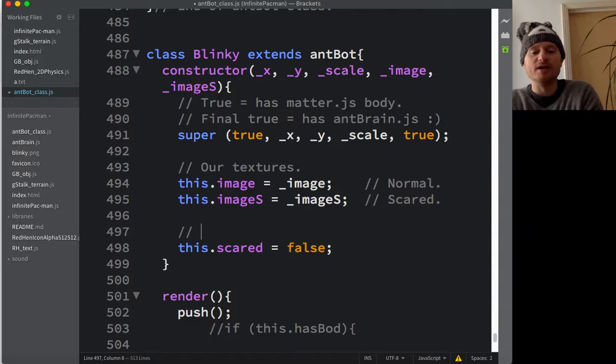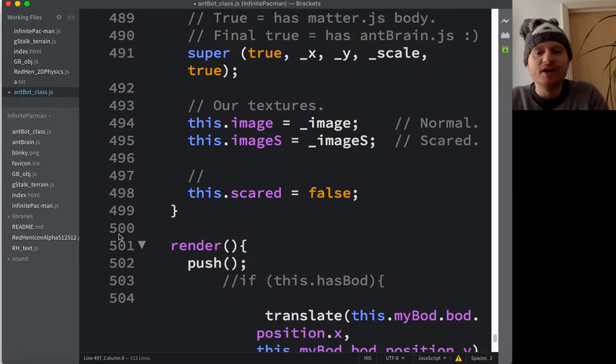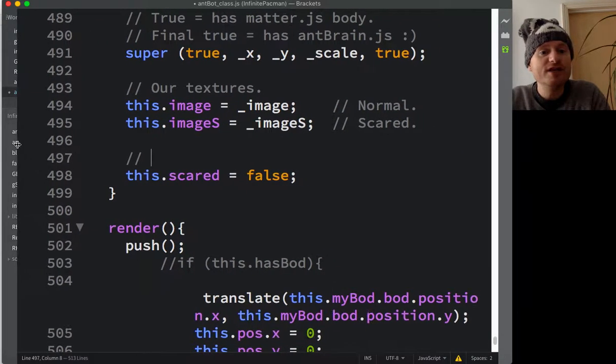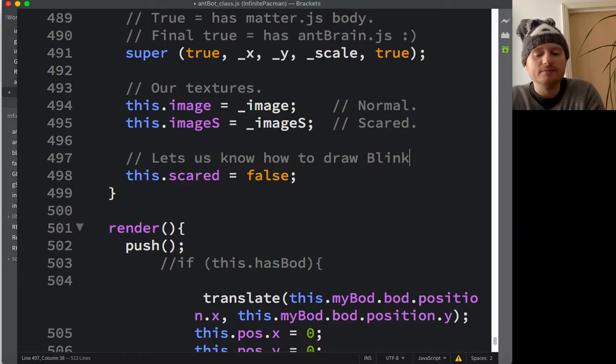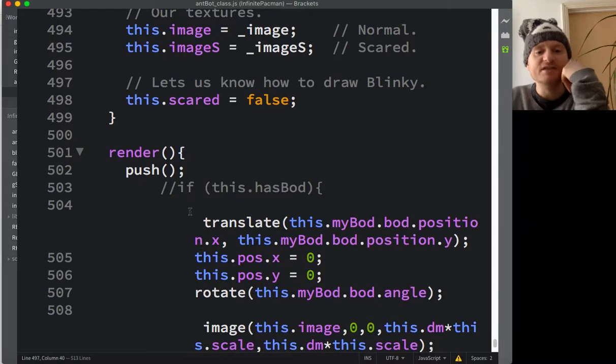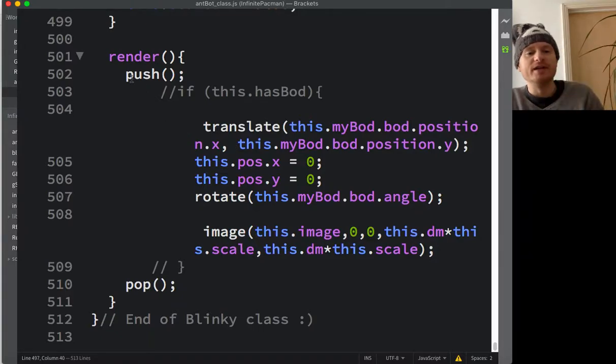It's a good idea to leave a comment explaining why you need a particular piece of code — really useful when you come back later. We need this variable because it lets us know how to draw Blinky. In the render function I'm using push and pop which are p5 functions. I'm using JavaScript with a rendering, graphics, animation, and input/output library called p5.js.